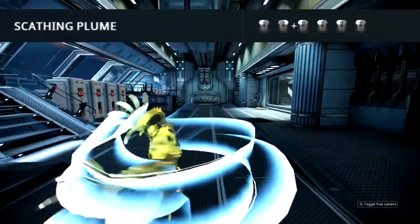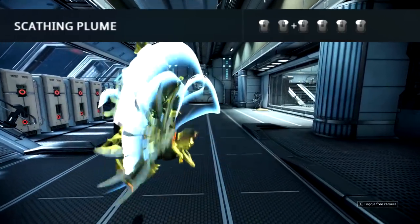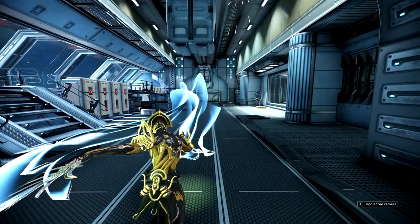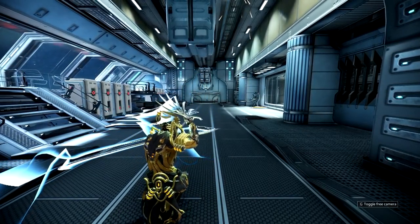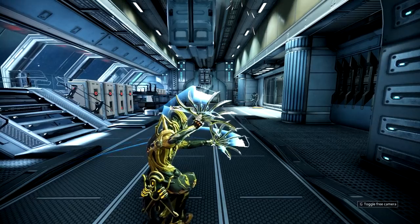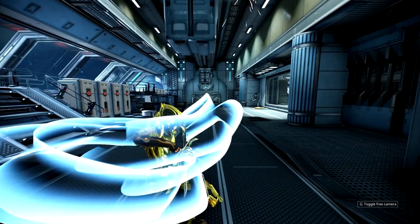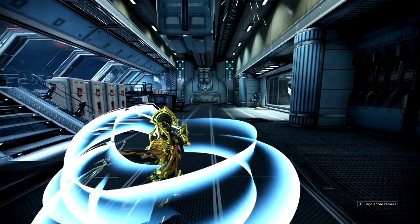The third combo is called Scathing Plume and this one is really easy to do — just hold the block button while mashing the melee button. It starts off with a quick double strike that hits all enemies in a cone in front of you. This time it's followed up by a triple strike: first hit, second hit, and then kaboom — there's the third one.